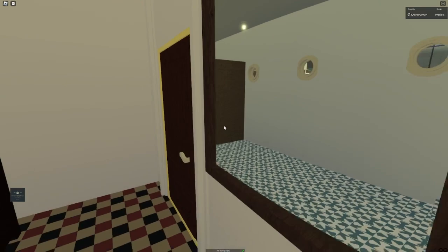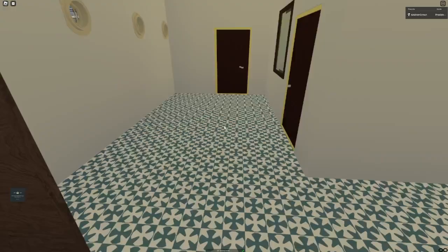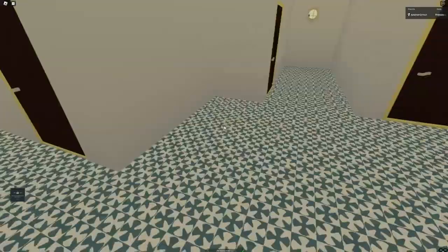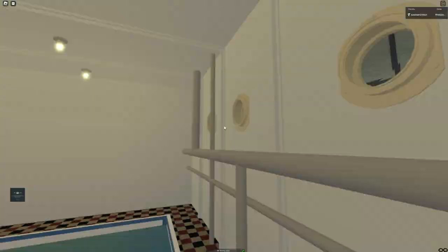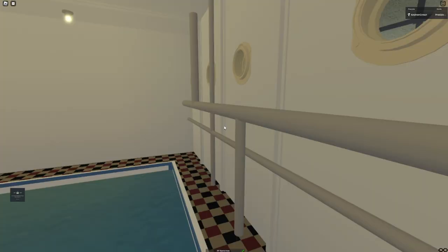Down here we have the changing rooms for the electric bath. And all new to Hartford, she actually has a tiny plunge bath right through this door. Here we have the exterior wall, some piping, and the plunge bath. It goes waist deep.